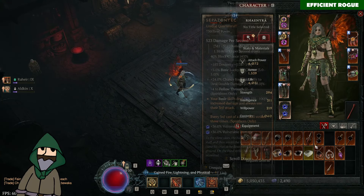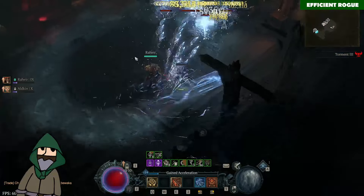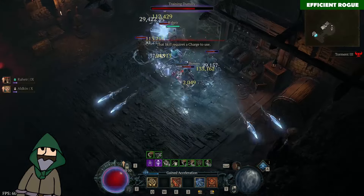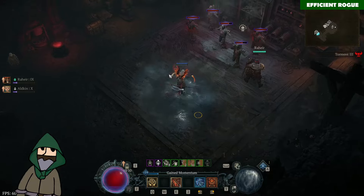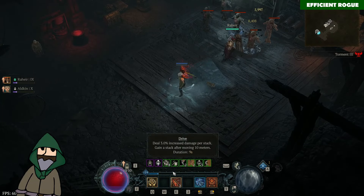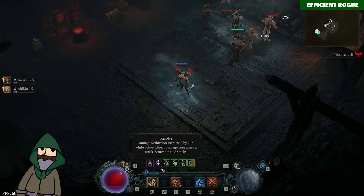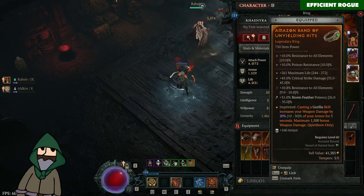I don't have masterworked anything so far. I can also show you a Lilith kill. Here we have the Lilith kill, and you can see I was only Paragon level 25 back then. I also didn't have the unique staff that you need to play the build in the full evade-spam way. So this was more like my leveling build. Even Lilith is no problem with the leveling version. I just cast my basic attacks to reduce my evade cooldown since I don't have the unique weapon. We can see the damage is good in the early Torment tier - this is Torment 1 Lilith, and it's no problem at all.